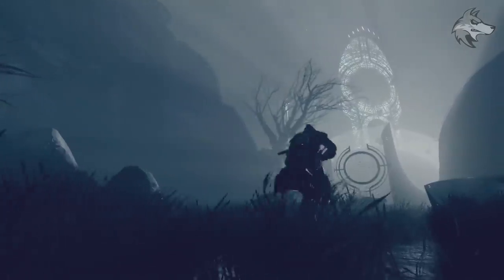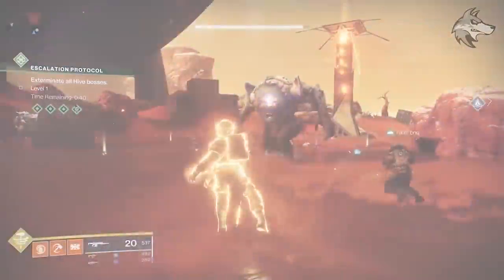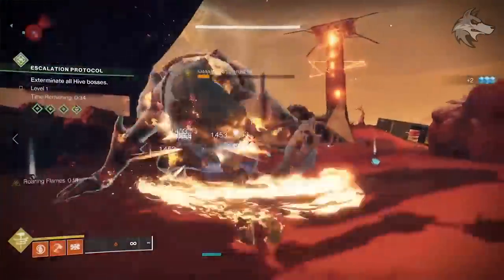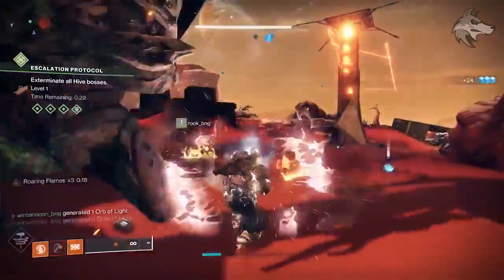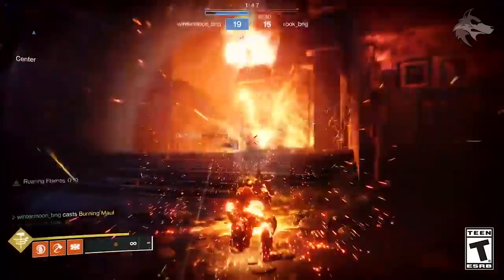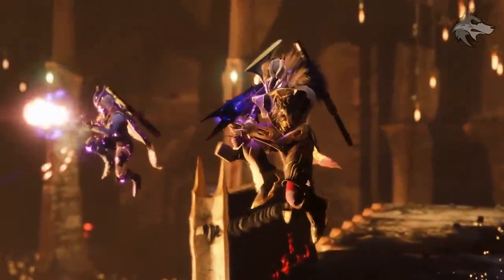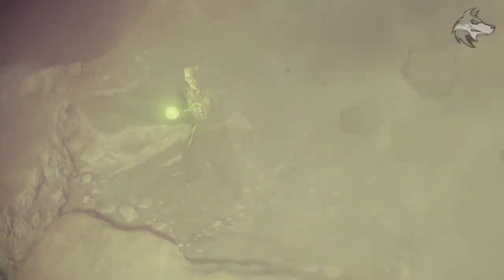First up, we have more previews for subclass changes coming on Tuesday, this time for Titans. Bungie show off a clip of Burning Maul lasting a good amount of time, and the Roaring Flame perk has received a pretty big damage buff. They also show off the height of the heavy slam explosion in PvP — hunters leap over the super but the flames shoot up and take them out. Previews of Titan and Hunter are done, and presumably Warlock previews are coming, so stay tuned to Bungie's social media.